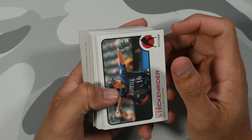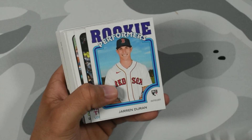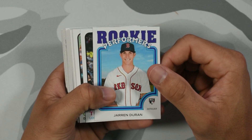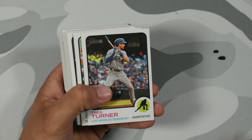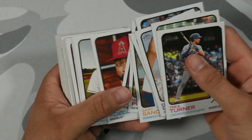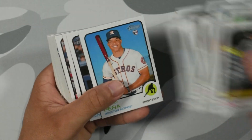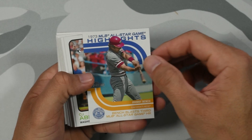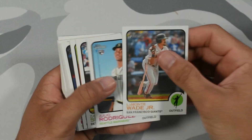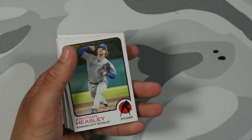Moving into the second pack. We got Jarren Duran on the Rookie Performers — first time I've seen him. Have we gotten any of his rookie cards yet? I don't think we have. We got Sanchez, Duran — putting that in the good rookie pile. Nick Dolo. Jeremy Peña — putting that in the good rookie pile. Johnny Bench insert, CJ Abrams. Another Julio — so we're three for three on Julio. And there's Bobby — three for three on Bobby so far!